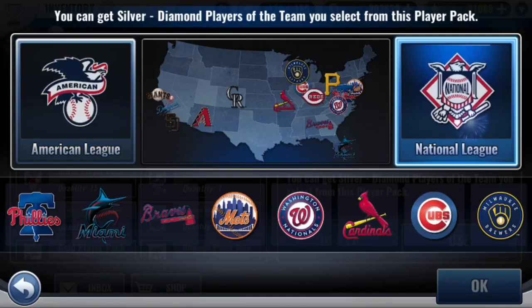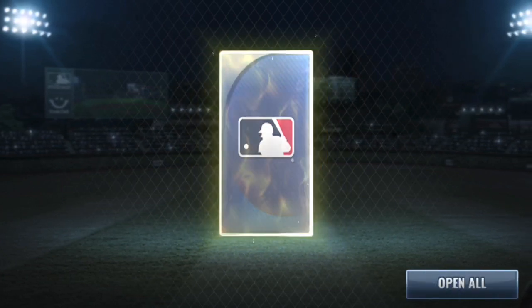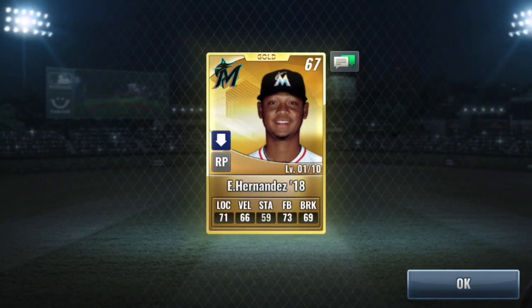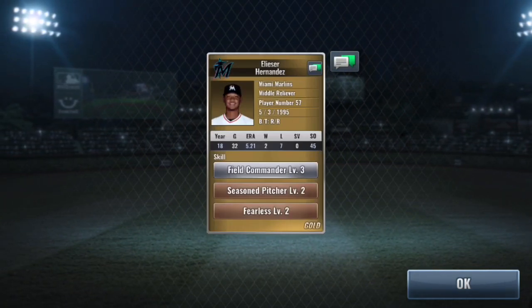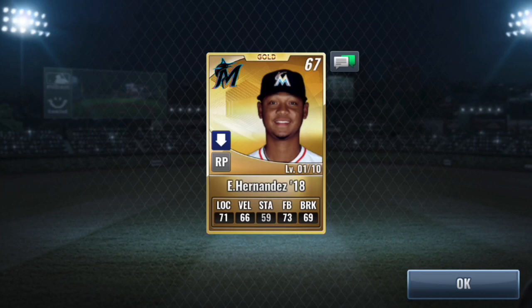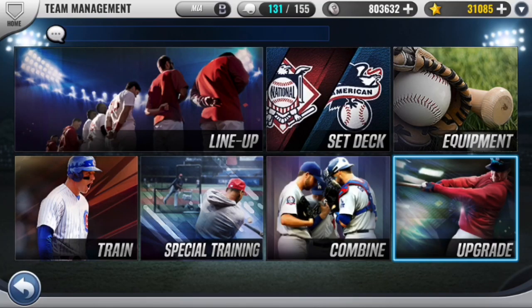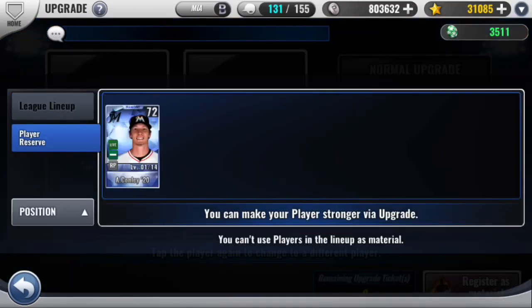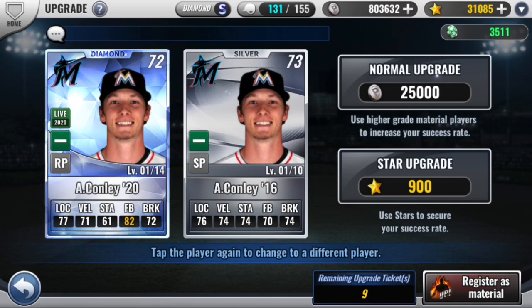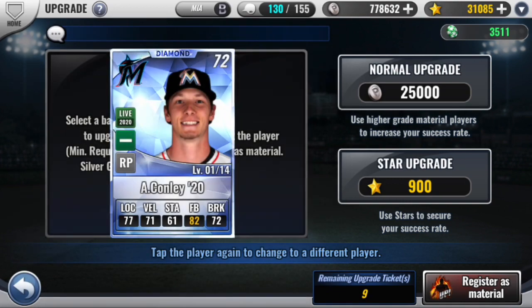I think we have one more, and then the first diamond pack. We do get a gold — very happy with that. It's Eliezer Hernandez, 62 base. I actually do have a live diamond card of his. He was originally a relief pitcher and then he switched to starting pitcher, so I had to remove him from my bullpen in my ranked lineup. We do have some upgrades — this Conley, 59 base, but just for fun, why not? It's a live card too, so really anything could happen.